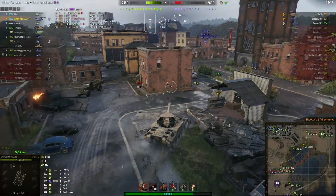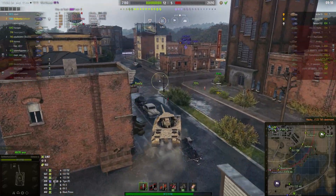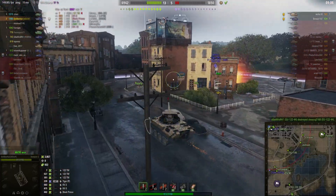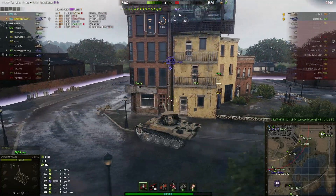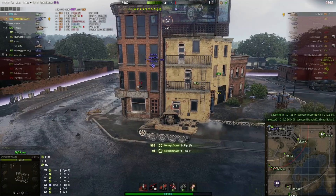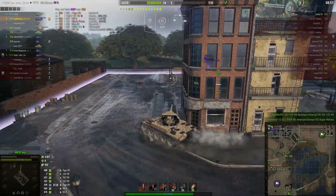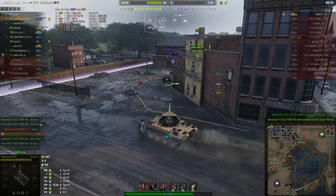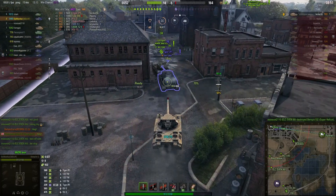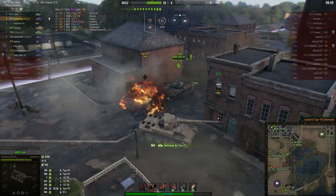Tiger P is up ahead. The enemy's losing this badly — they've only got 2 left now. The Tiger P is probably their best, so this Tiger P is going to take a big shell right in the side. Nothing he can do to stop that — it's a high roll for 560. He can go up behind this guy, give him a good enema. That's it, that's game.